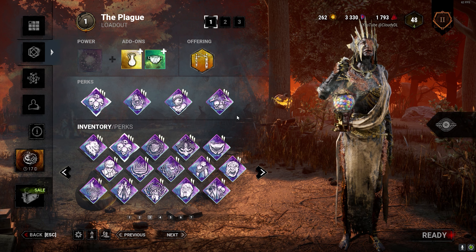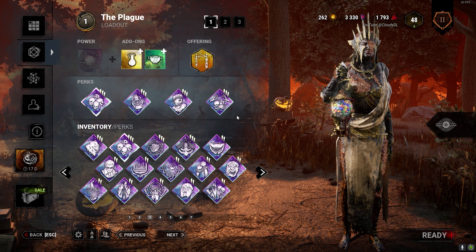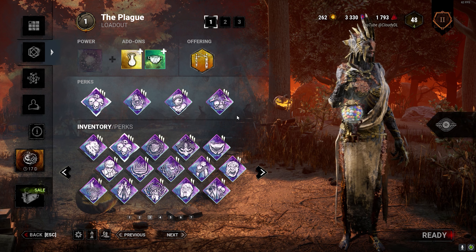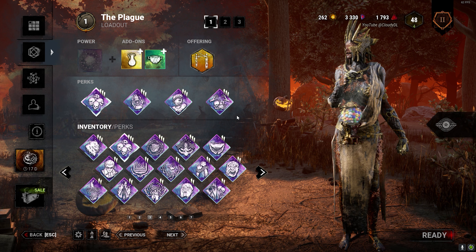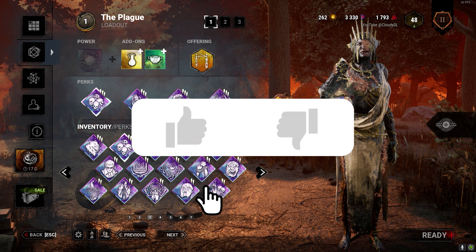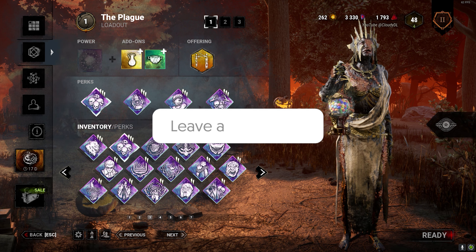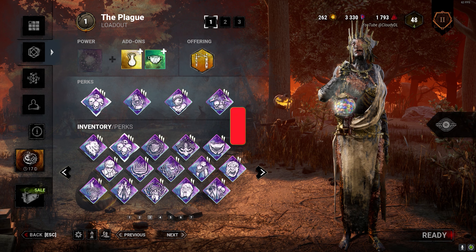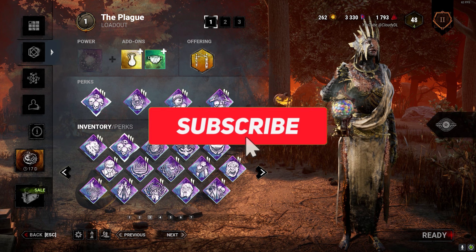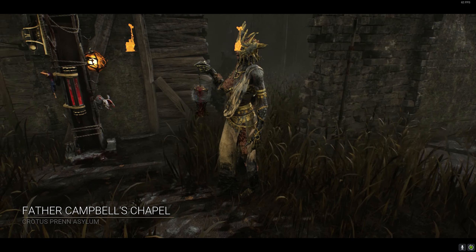This build wastes a lot of time for the survivors. They don't really know what to do because they're always sick, always injured, and when they're injured they get a penalty. So they either have to cleanse and give us our power, or stay injured and waste time. Let's get right into this build — I hope you guys enjoy it. If you do, make sure to drop a like, comment, and subscribe, and let me know what other builds you want to see.